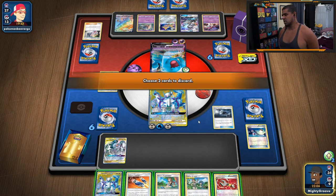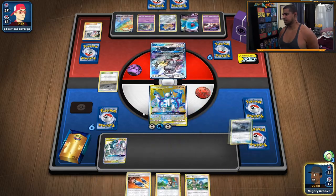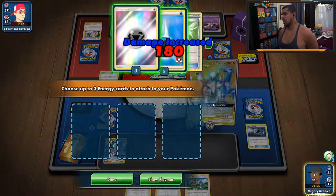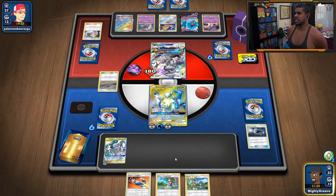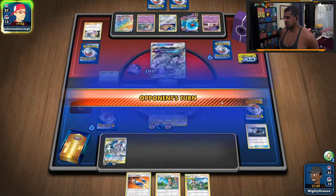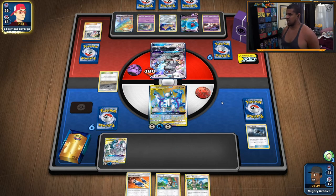Getting rid of Tool Scrapper and ADP to discard, that seems sensible. Then we Ultimate Ray into this — that's going to be three prizes if it stays in the active, which is insane. We hold on to Marilana so we can get around that Wobbuffet if we need to. Feeling quite confident now. As long as we've got access to Greens, you can pretty much do anything you want to do with this deck, which is super nice. That's why I love Greens decks — being able to just summon what you need at the time.